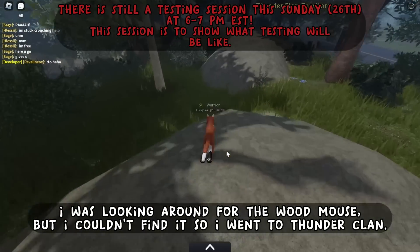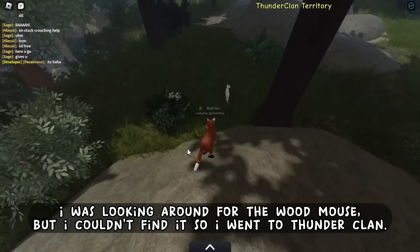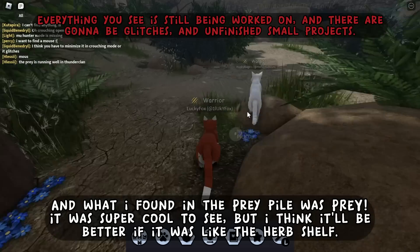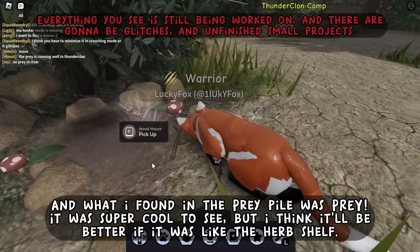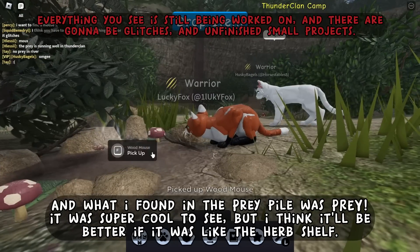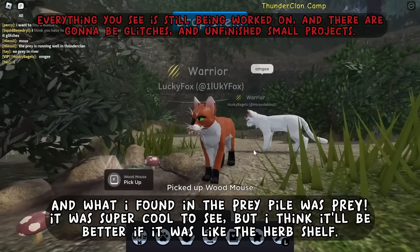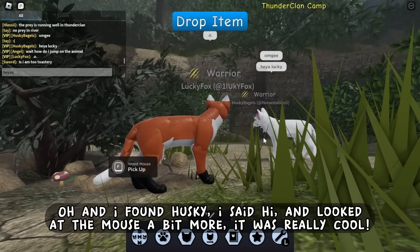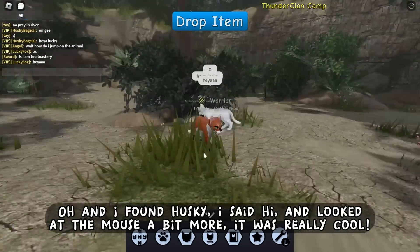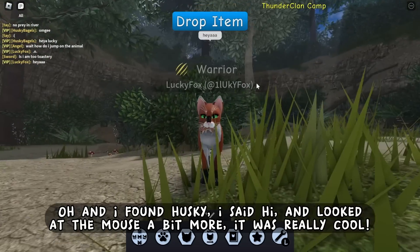I was looking around for the Wood Mouse, but I couldn't find it so I went to ThunderClan. And what I found in the Prey Pile was Prey. It was super cool to see, but I think it'll be better if it was like the Earp Shelf. And I found Husky. I said hi and looked at the mouse a bit more. It was really cool.